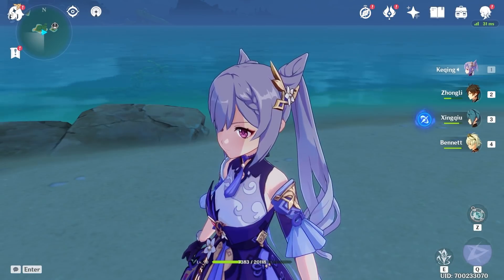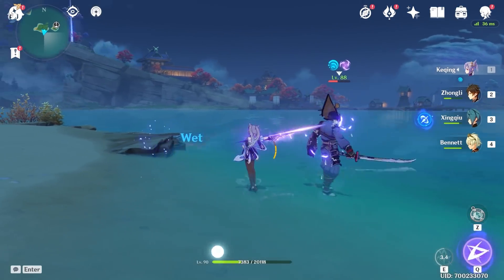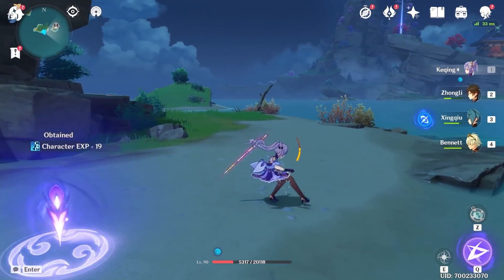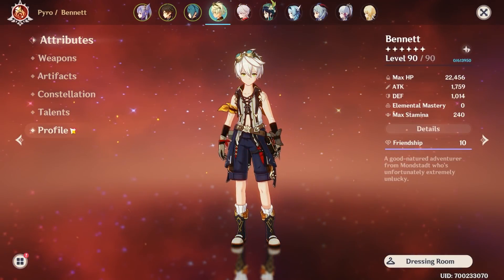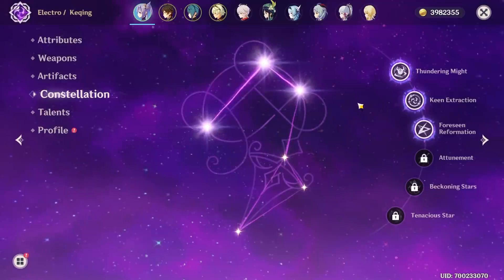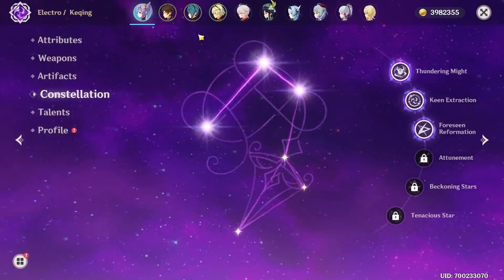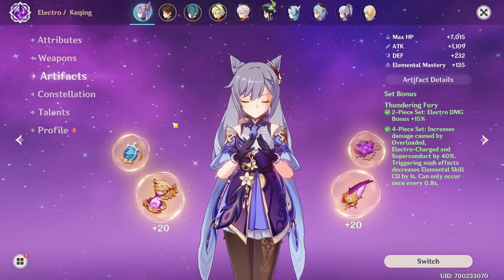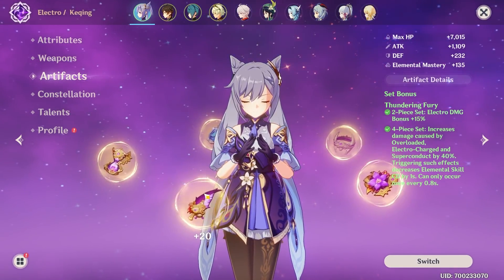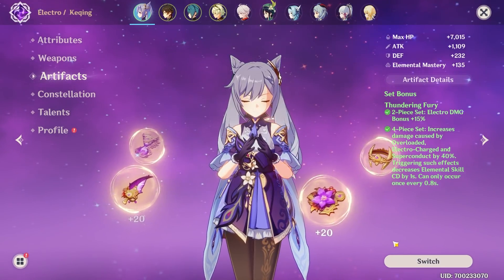Hey Moglets! So this is obviously kind of sort of a joke, but also I really wanted to try it. Currently my Keqing is built how you would expect — Electro Keqing, pretty typical stuff. But I'm trying to see the bright side of my stupidly C6 Bennett, and I was thinking Keqing's basic attacks turn into pyro, and that's bad because she doesn't really do pyro damage. But what if she did? She still does Electro with her E and her ult, so yeah, it's gonna be kind of weird regardless.